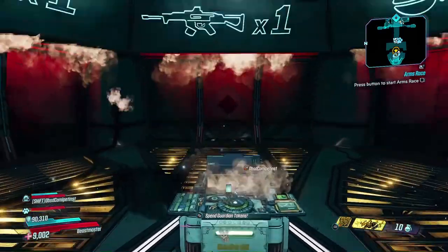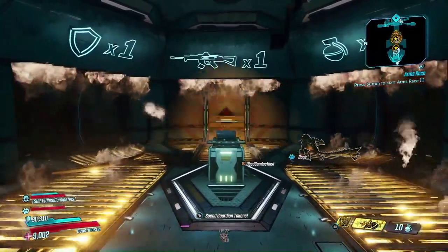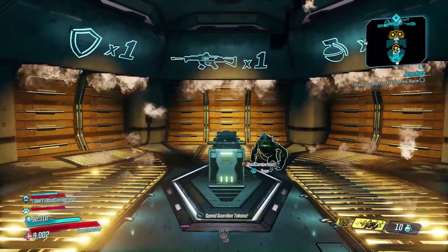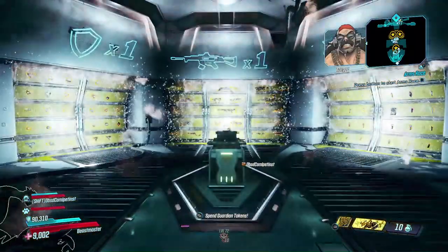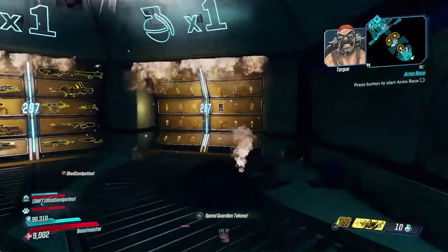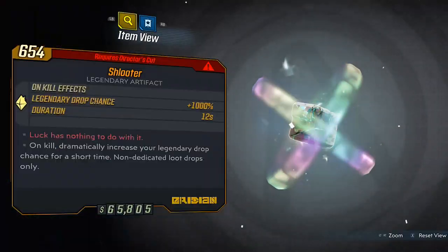I believe I've come up with some more options that are not only easy to pull off compared to the previous method I posted, but seem to actually provide even better legendary drop rates. And for those of you without a Schluder, I've even come up with some methods for you.